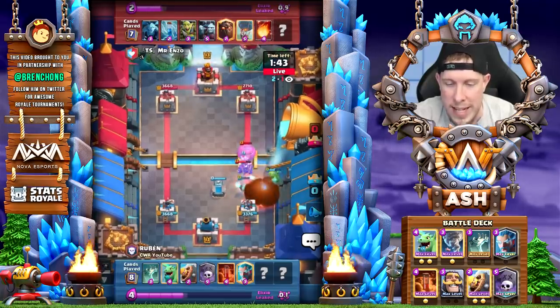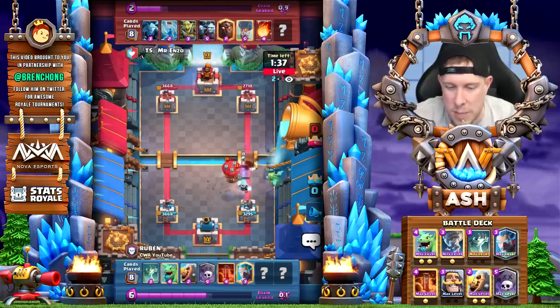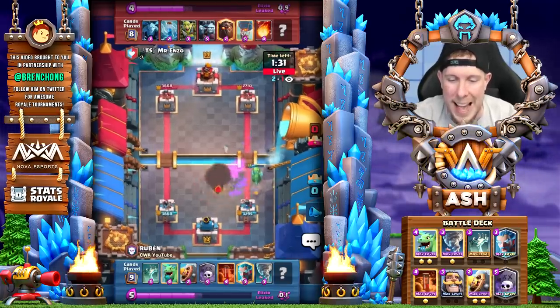So Fireball comes raining down on the Baby Dragon and the Ice Wizard — Ice Wizard actually stays alive here. Zap comes down, did he hit the Ice Wizard with the Zap? I think he might have. Anyway, the Balloon will die — he knows everything's together — and another flawless defense there by Ruben, and he has the damage advantage.